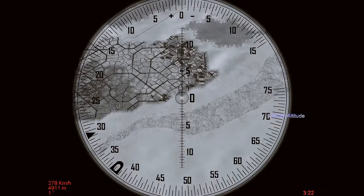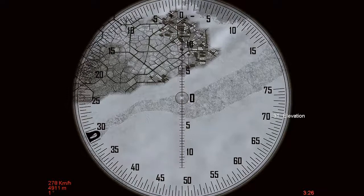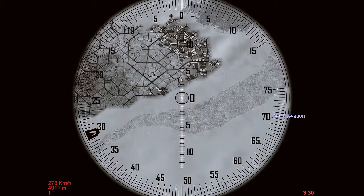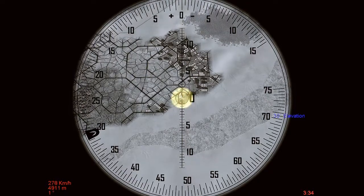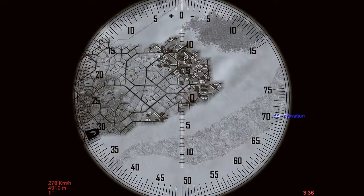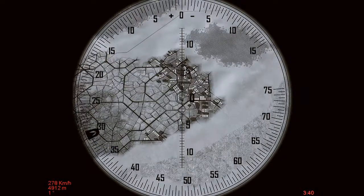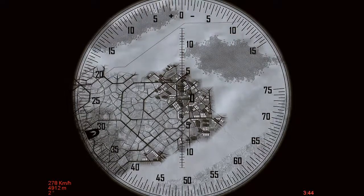We're now close enough to line up the triangle with the U mark in the site. When they are both lined up together by adjusting the elevation, the bombs are computed to drop right on the bubble in the centre of the reticule. I'm going to release all the bombs very close together because I'm confident they'll hit. If you're not too sure, you can spread out the bomb load, but they won't have as much impact.